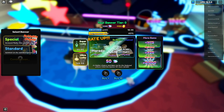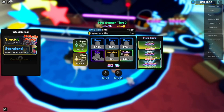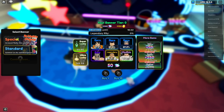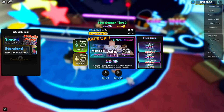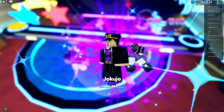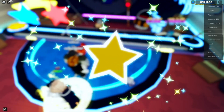Let's take a real quick look at the banners in Anime Adventures right now before we get started. In Special we have Julio Mythic and some other mythics. In Standard we have some epic units, which looks okay. Let's go ahead and buy some and see how lucky we are today — Jokuzo, let's do 10 pulls.